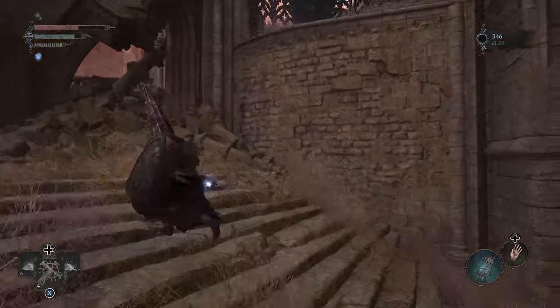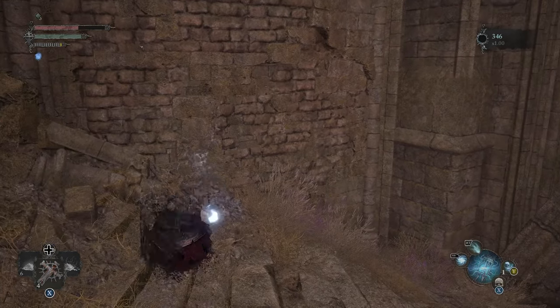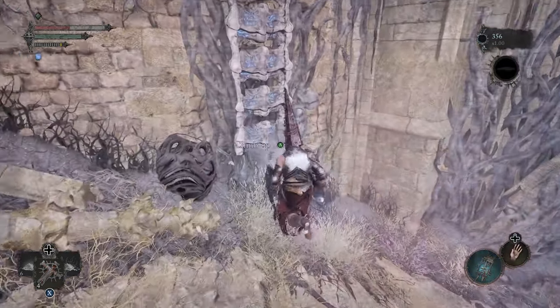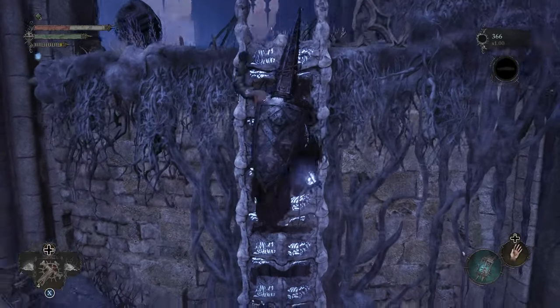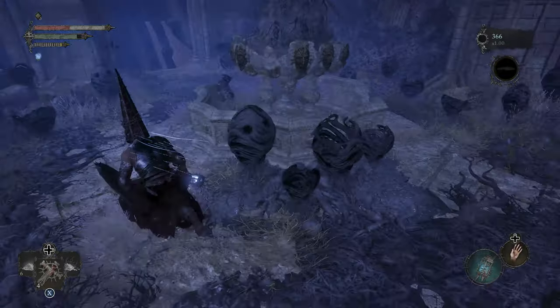Head to the blocked spiral staircase, then transition to the Umbral. This will reveal a ladder, which leads up to a secluded area with a fairly tough encounter. The Crimson Rector Sword will be sitting on a corpse near the fountain.